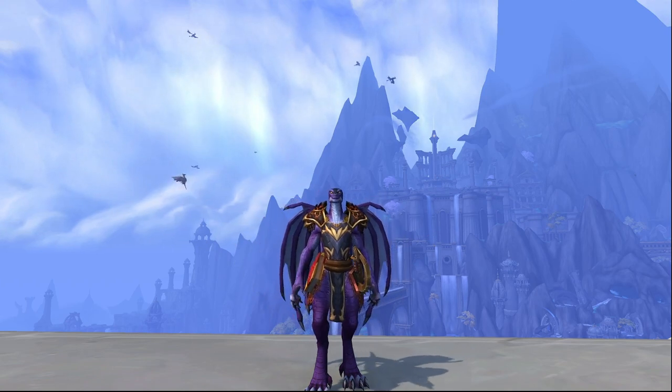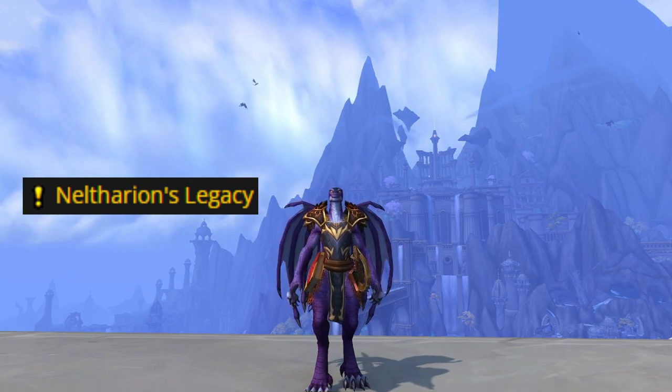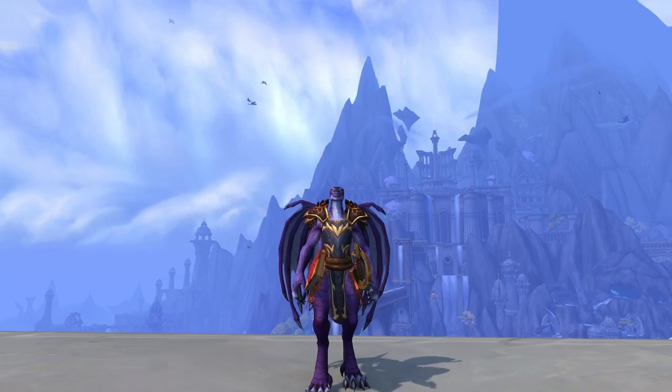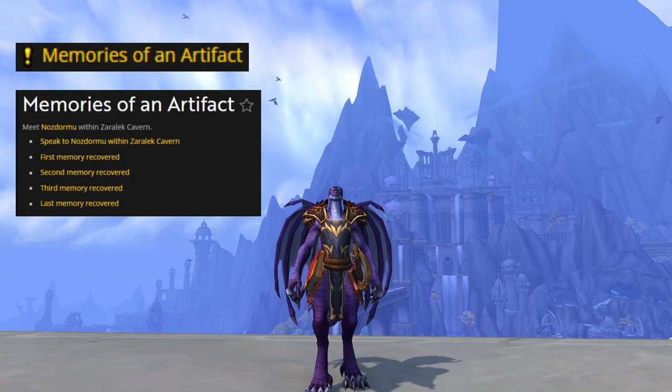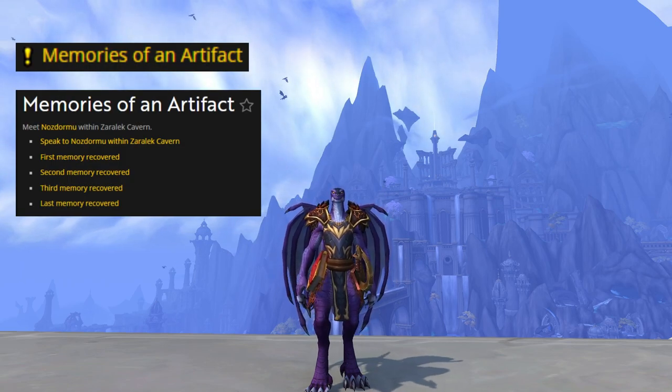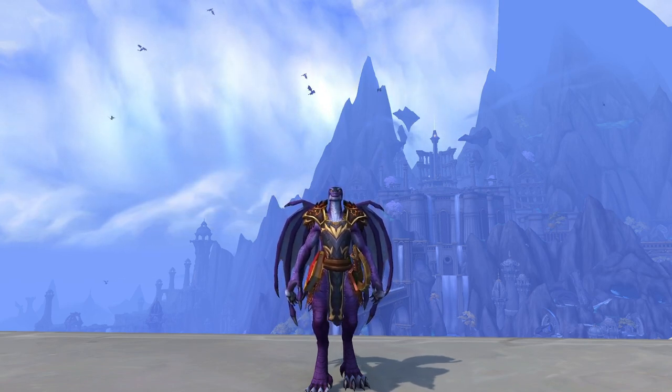Once you get the Cracked Titan Gem, you will get a quest to talk to Nozdormu. Then you will get your second quest, which requires you to go to Zarellac Cavern and talk to Nozdormu again. This time you will just have to stand there and endure some RP, then click on some memories and you are done with the second quest.